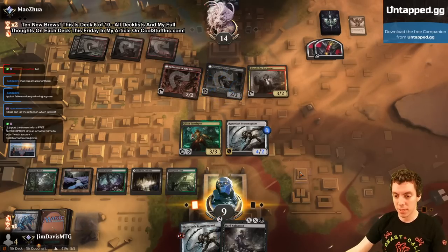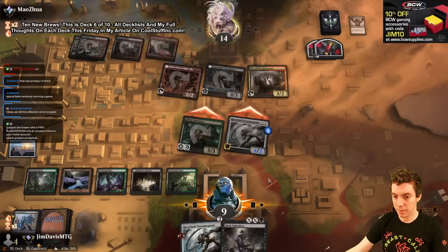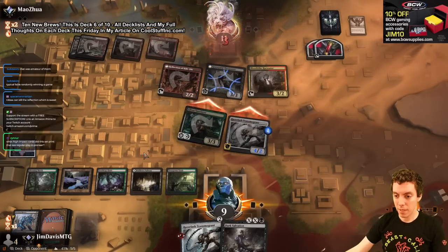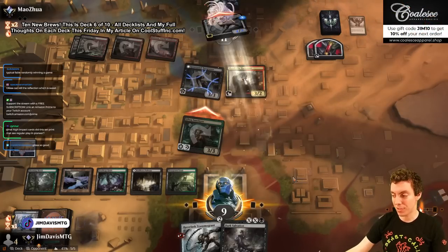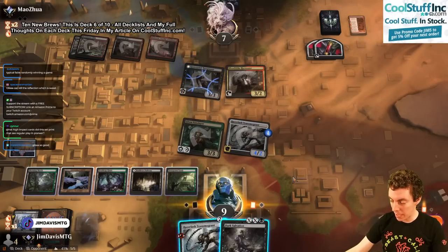Let's attack. Glissa can't kill the reflection — they're gonna let me do it! Wait, they didn't realize it... we should let it happen. Get off my plane! Glissa is something else. High impact cards — that's the plan, Pioneer.